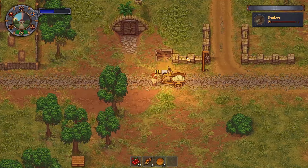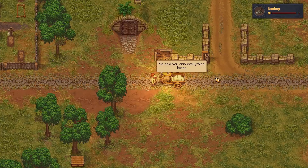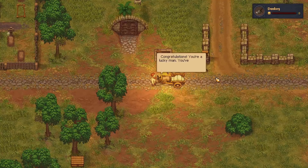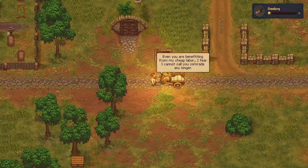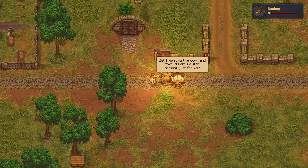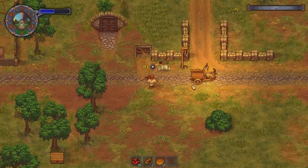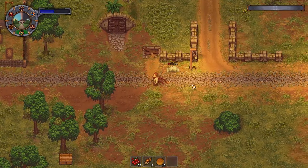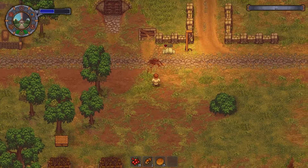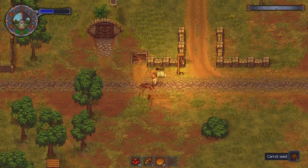And here comes the Donkey with his Bolshevik Propaganda. The Donkey will tell us that he will have demands, and also he craps on the floor, which is super rude. If we step into the crab, the controls get super wanky and we keep sliding across the floor, so please make sure to watch where you step.